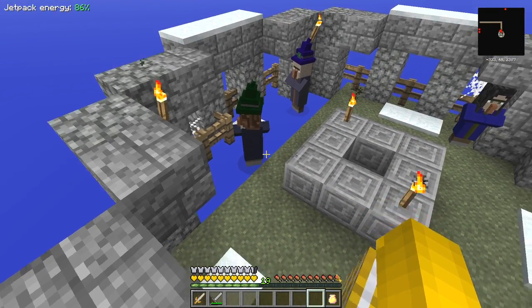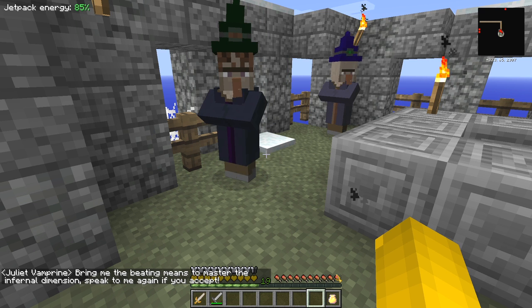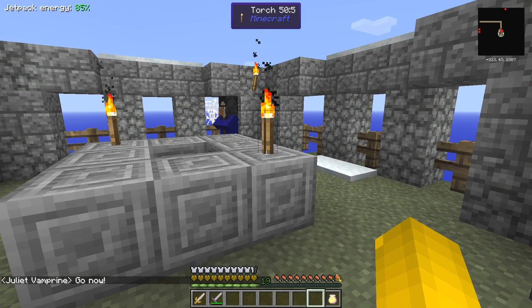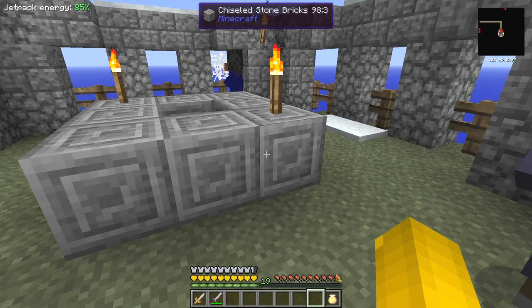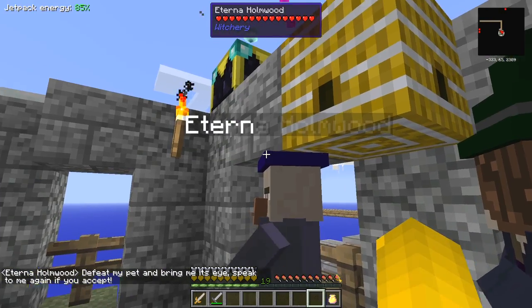We should be able to talk to them if we get close enough. She says: 'Bring me the means to enter the infernal dimension' - speak to me again. I can look it up. So she wants another demon heart - great. Another demon heart, but at least we can talk to her. Another witch says: 'Defeat my pet and bring me its eye' - speak to me again. That's going to be a difficult one.